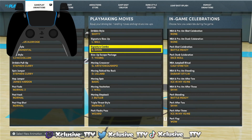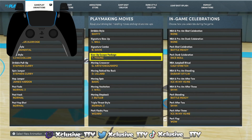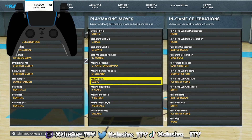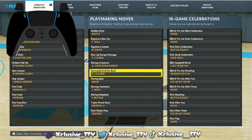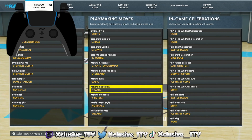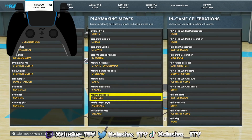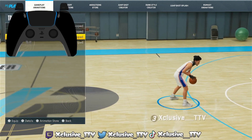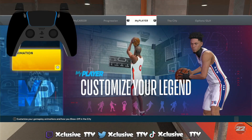Signature size up: Lonzo Ball is the best one, I'm gonna show you why. Signature combo: you could equip Baron Davis. Size up escape: Trae Young — you gotta use this one or LeBron James, but Trae Young gives you better animations. Moving crossover: Giannis. Behind the back: Lillard. Moving spin: Basic. Moving hesitation: John Wall. Moving step back: Jimmy Butler. Triple threat style: Normal Two, Normal Six, or Normal Four — doesn't matter.